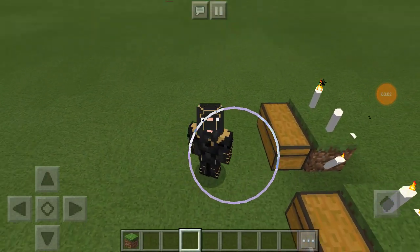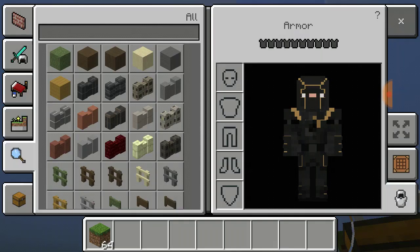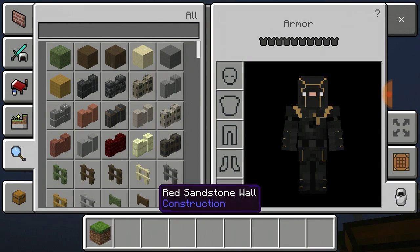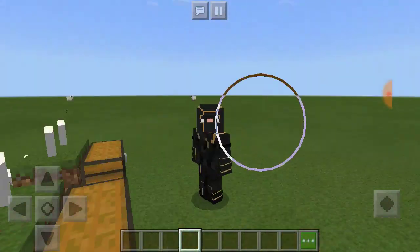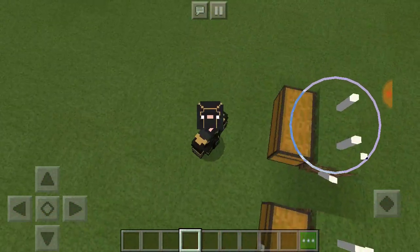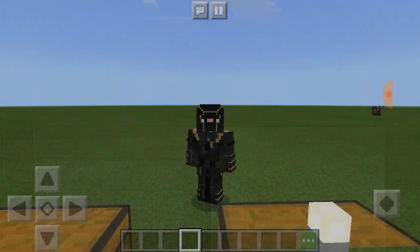Hey ninjas, it's ninjas vs gaming here. Welcome to a Tex Minecraft texture pack review. Today we're looking at a texture pack called Mini City. It's basically a texture pack that changes the look of blocks so you can build your own small city.